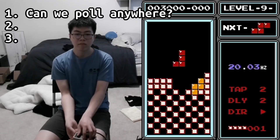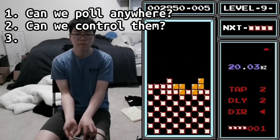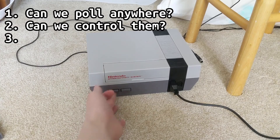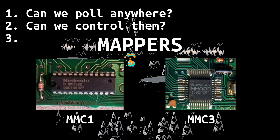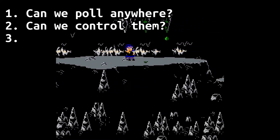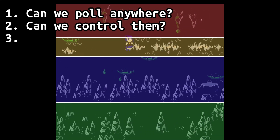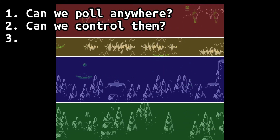Pulling twice, one after the other, is one thing. But we need to scatter these pulls across the entire frame, and the only timing information we get is at the very start. So have we hit a dead end? There is a solution — we have to shift our focus from the console to the cartridge. In response to the limitations of the NES, companies developed different cartridges called mappers, which contain extra hardware that lets programmers do fancier things. One common feature is a scanline counter. Its intended purpose is to control scrolling for games with lots of parallax, but for our purposes, we can divide the frame into 262 equal intervals and schedule a pull in whichever one we desire.